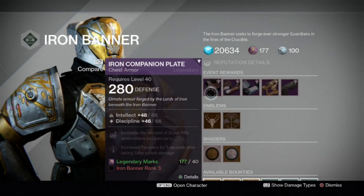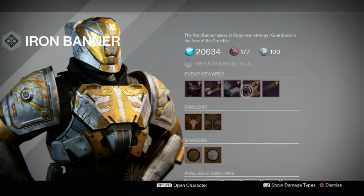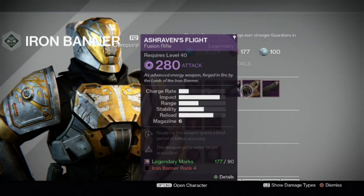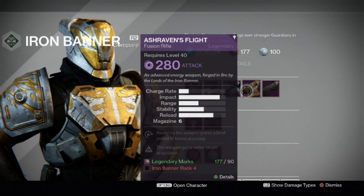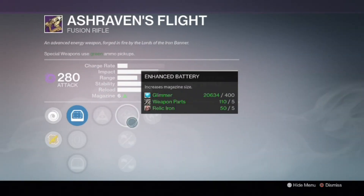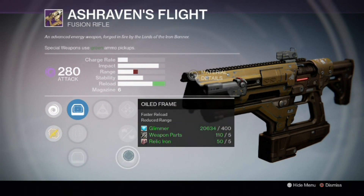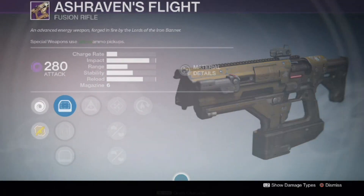Alright, so chest piece, arm piece, PlayStation exclusive arm piece. Hash Raven's Flight with Hot Swap and Head in Hand. And the middle tree is Enhanced Battery, Brace Frame — pretty good roll I'd say.